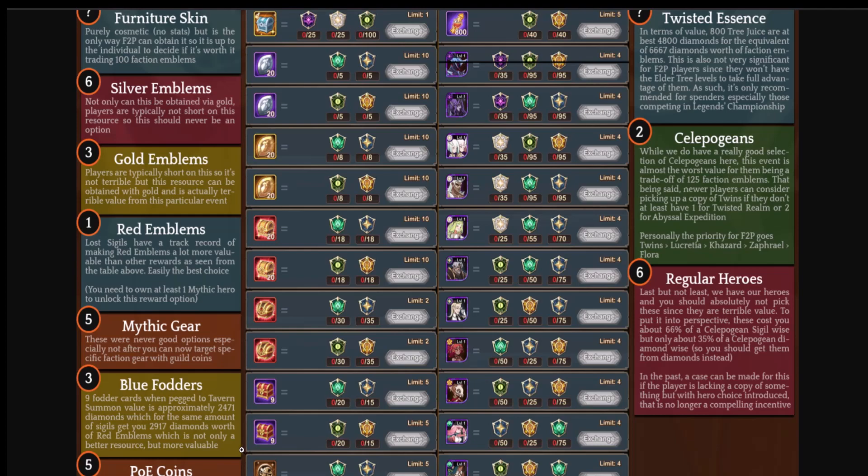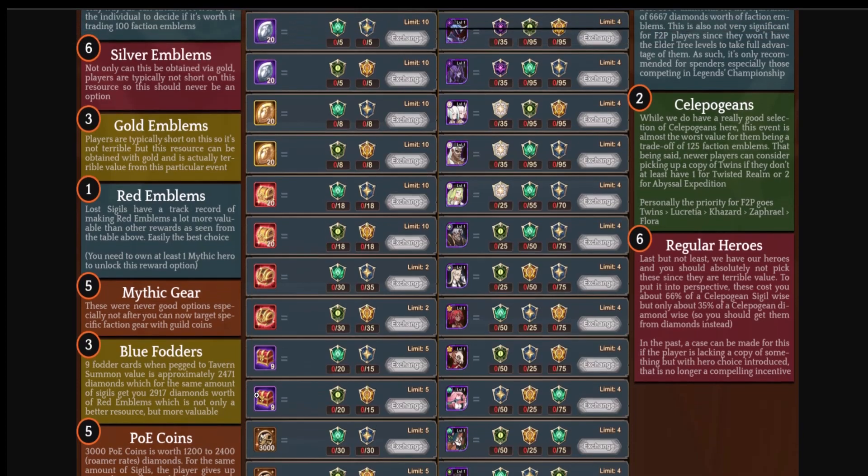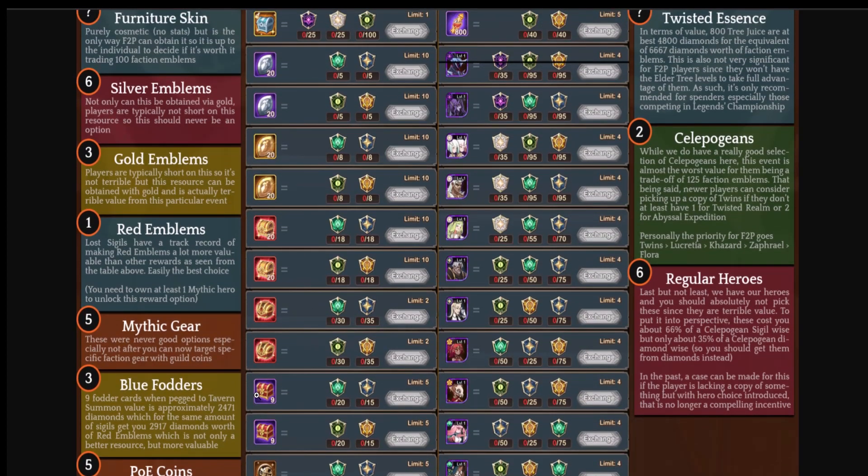Number four: twisted essence. In terms of value, 800 tree juice is at best 4800 diamonds, with the equivalent of 6667 diamonds worth of faction emblems — not very significant for free-to-play, because the elder tree takes a significant investment to build. It is only recommended for spenders or those competing in Legends Championship, where building that tree to maximum efficiency is very high priority.